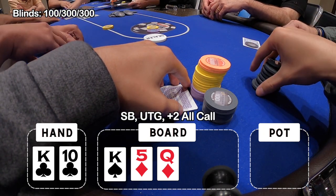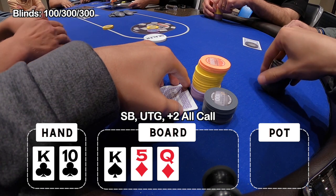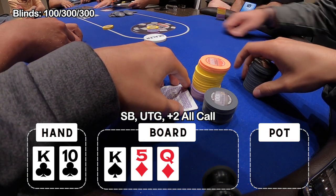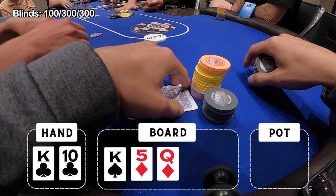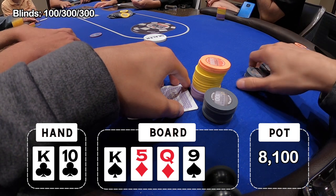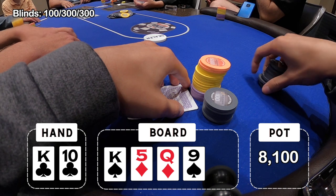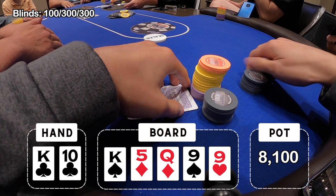Small blind, under the gun, and plus two make the call, which is actually pretty surprising to me. I wasn't expecting three players to come along after they all just checked it down to me. Now I've got my guard up — I have a feeling someone may be slow playing it, maybe a set of fives. So we're going four ways to a turn that comes a nine, a blank. And once again it's checked all the way around to me. This is very odd — they all check to me, I bet, three people call, and they all check it to me again. I'm going to check it back just to have some pot control here. I don't want to bloat up the pot if somebody's slow playing.